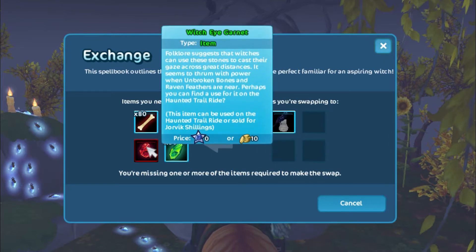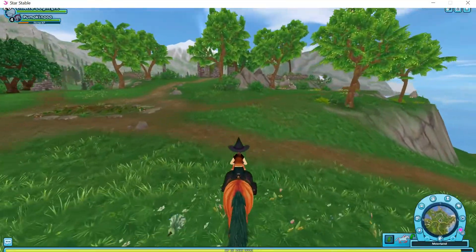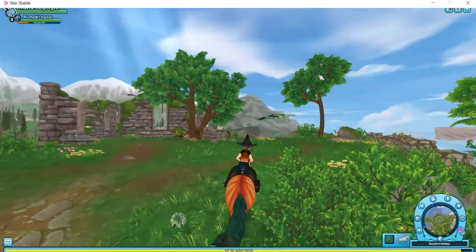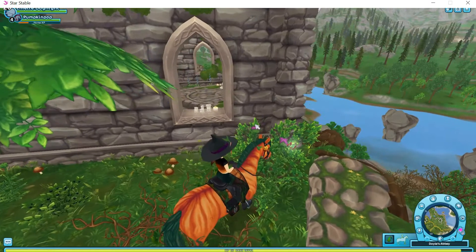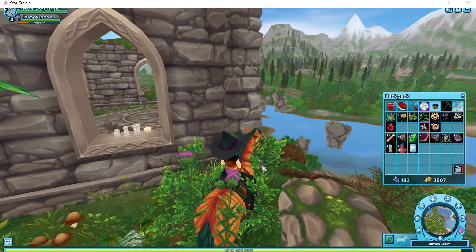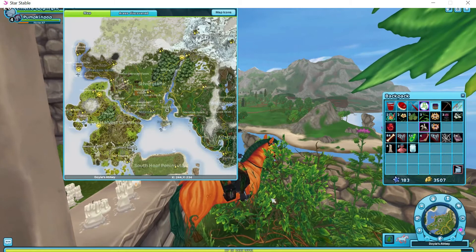I'm going to show you where to find and collect the witch eye garnet. The witch eye garnet is right over here in the cemetery, and it should be right here in this corner. And there it is. The coordinates to the witch eye garnet are right here.